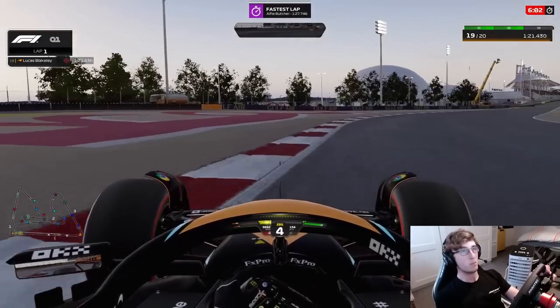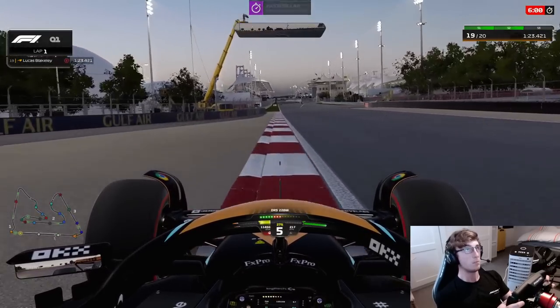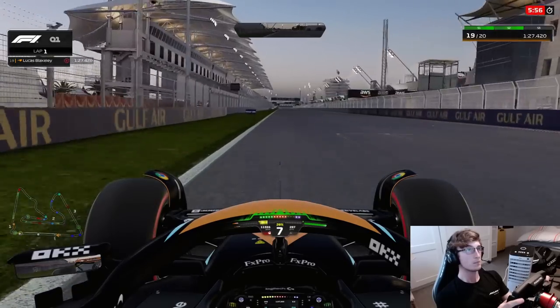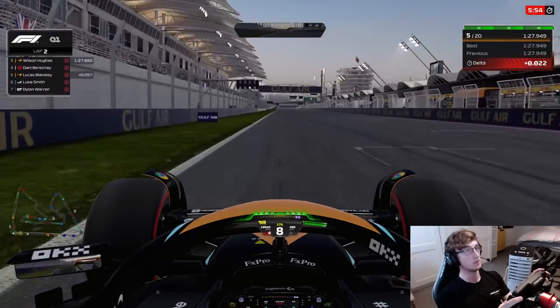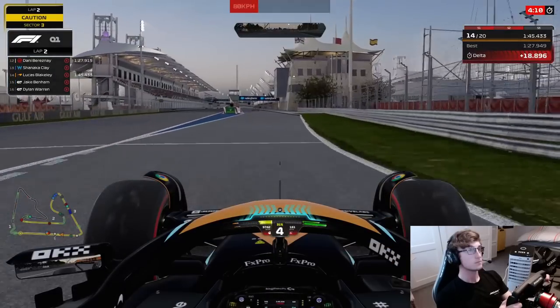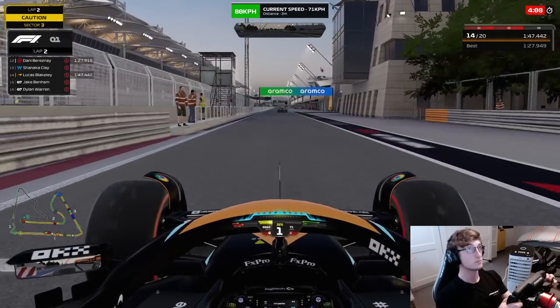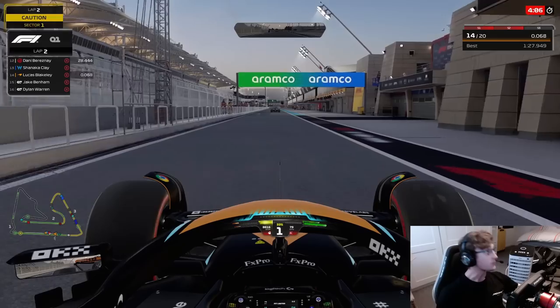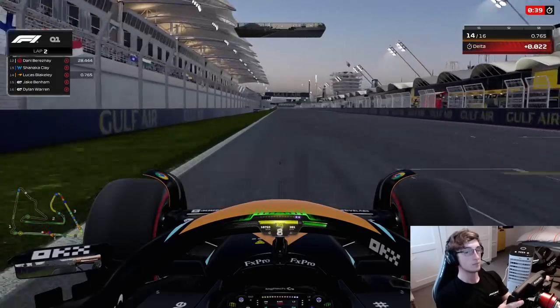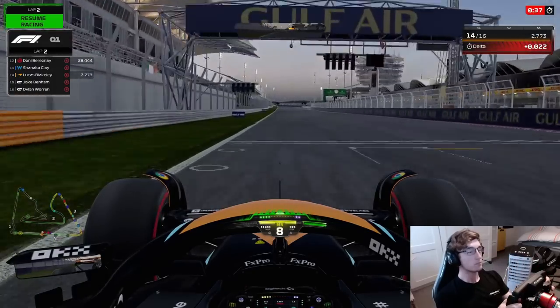One more corner to negotiate — missing the apex a tiny bit, but you kind of do that quite a bit around that corner anyway. Coming to the line, DRS open. That was terrible — a 9:49, which was a pretty terrible lap. As you can see, we are down in P14, so nowhere near good enough to get ourselves through in the one run, which was pretty embarrassing for me.